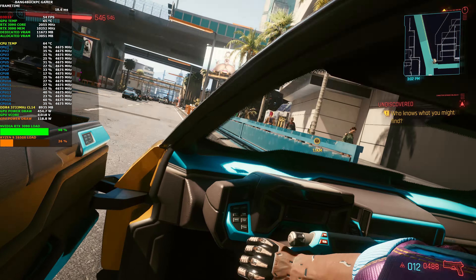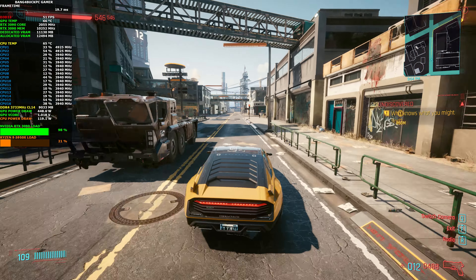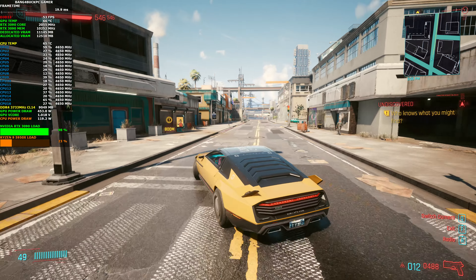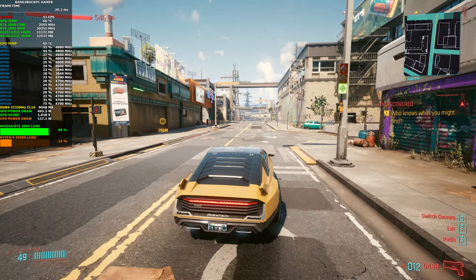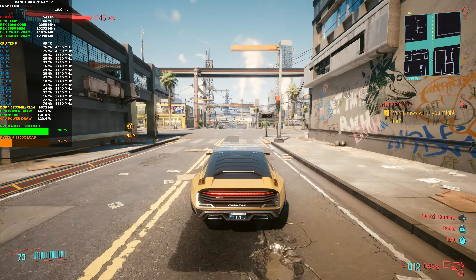I'm using the mod that disables the 2D lights. Usually in this game, cars in the very distance are 2D sprites — they're not real cars and they don't look that great, so there's a mod that disables that. I'm running a few other mods; I'll put all of them in the description box. I'm also using the better driving experience mod, which is meant to provide better handling with the cars.